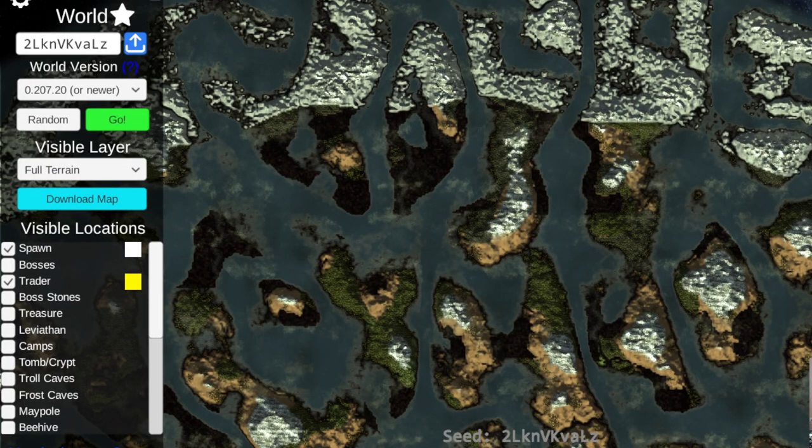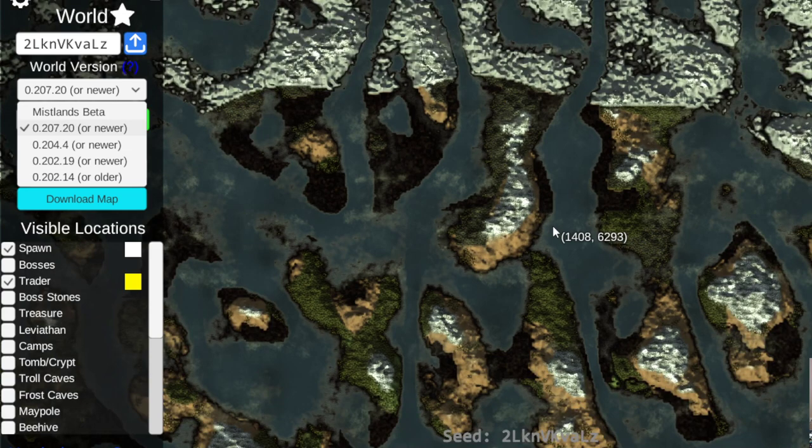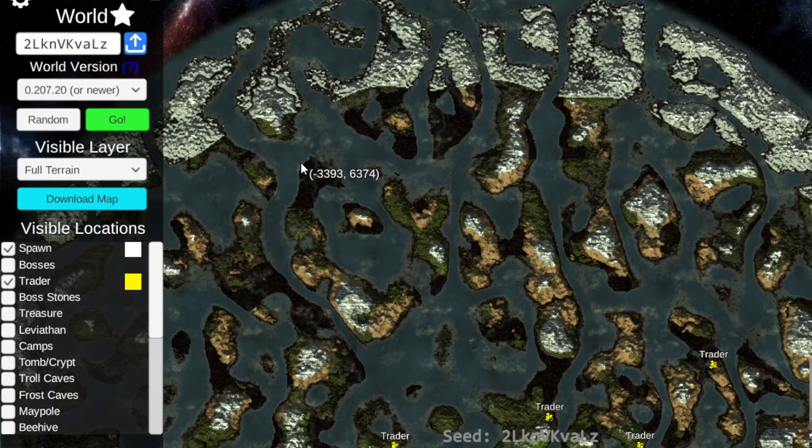Got a quick one for you today. If you don't want to be minorly spoiled about the geography and terrain generation of the Mistlands, click off now. I've got it loaded on the current version and I can switch to the Mistlands beta — this was just added, I think yesterday, which is super cool. I've been looking for good seeds with coastal maypole and all sorts of good progression.